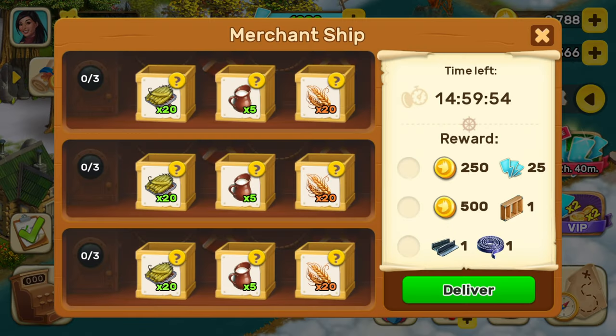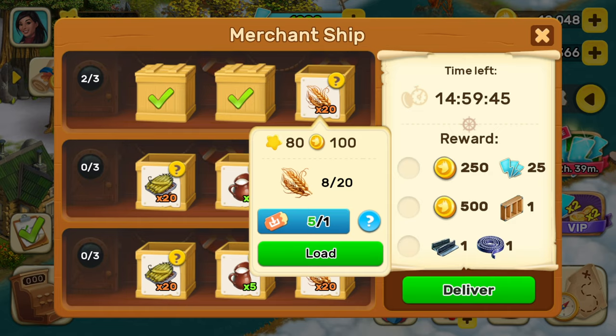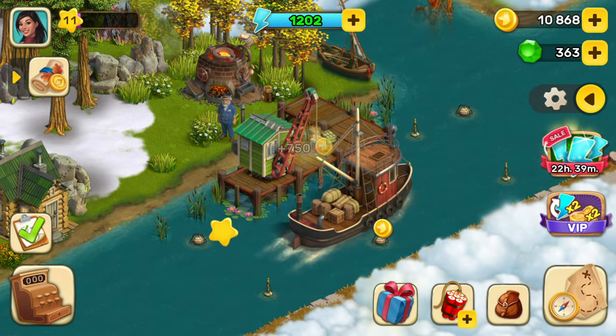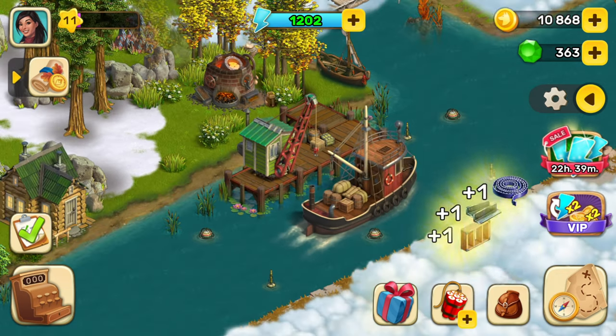Tap on the ship to view your orders. Tap on the box to load the items onto the ship. You have 15 hours to send the ship — otherwise, the ship sails empty. When you are ready, tap Deliver. The ship will travel for 5 hours.